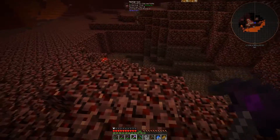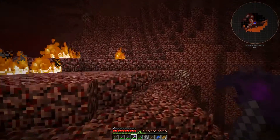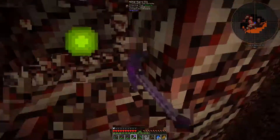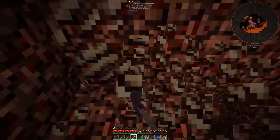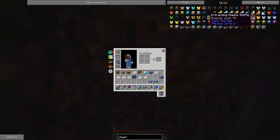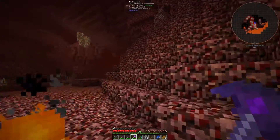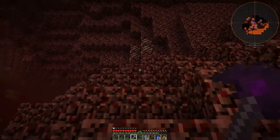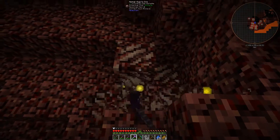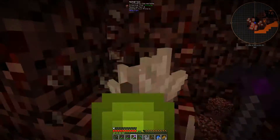Uh-oh, I need to be careful — I am not equipped to fight a ghast. I don't have a ranged weapon and my armor is running out. I should probably do some armor — is there any material that's good? Ruby, or maybe amethyst or ruby, that would work. I think this will give me 36. There we go, 36 levels — now we can go enchant a bunch.